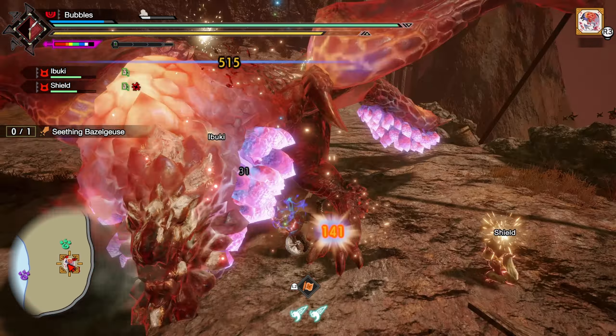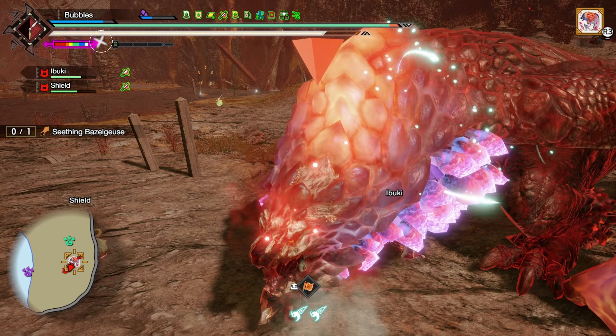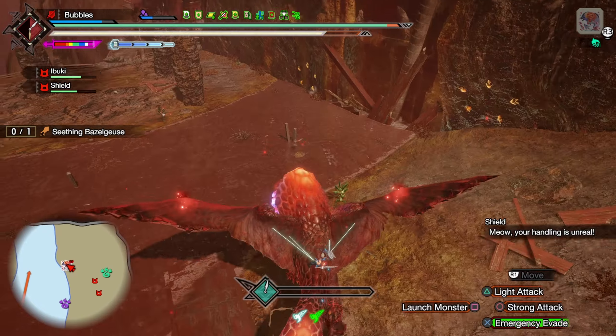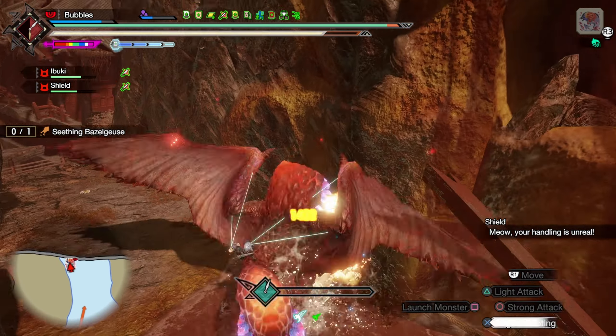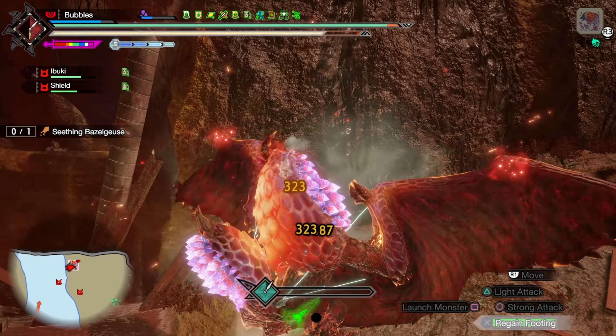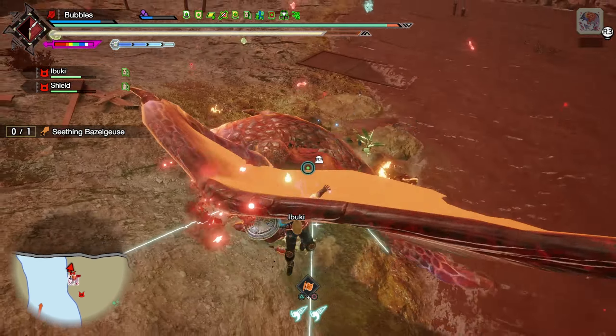We don't have a thunder beetle sadly, and they're both fire — that doesn't really do a whole lot for me. But at least we get some extra tick damage, as well as a wall bang which is pretty much guaranteed. Unless I somehow mess this up — I wouldn't put it past this hunt so far. There we go, easy damage.